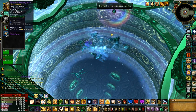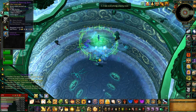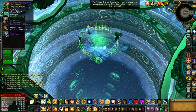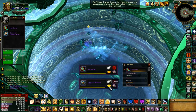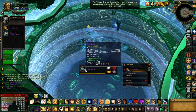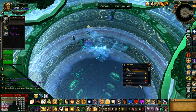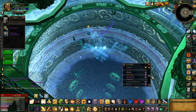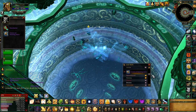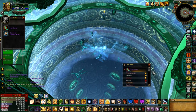If you need it for main spec, click need. If you need it for off spec, click greed. Don't click need or greed otherwise — you can click disenchant. I actually do need that but I have the LFR version. If you need it, click need. That's what we're here for. Nice DPS, good job everyone.